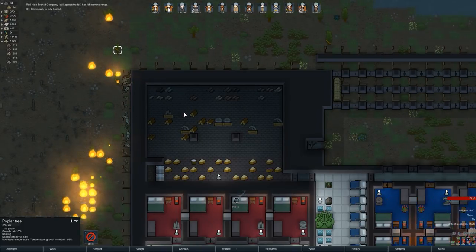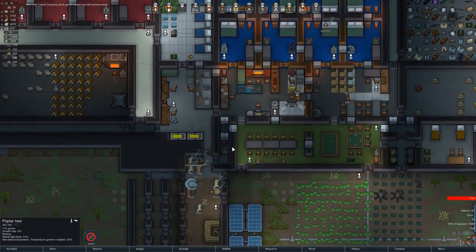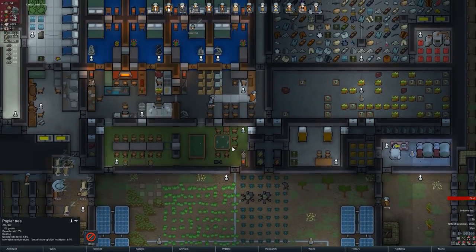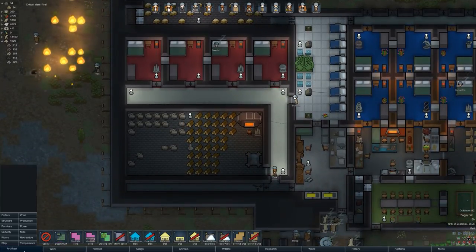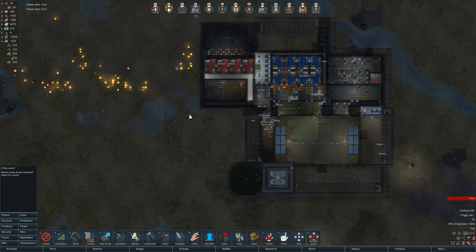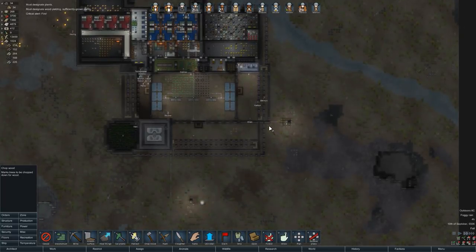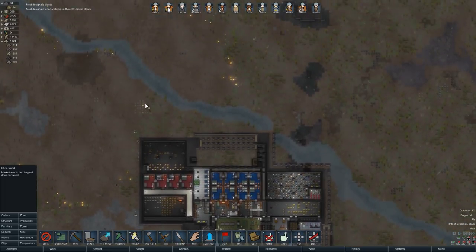The guys will be here soon. The bulk traders left comms range — damn it, missed my opportunity there. Fire's going to keep popping up. How are we doing for steel and wood? I should really set some more wood to be chopped. Chop wood — let's try and do like the whole of this area. Oh, here's the rain! That's good — that's just what we needed. Let's get some wood chopped, keep our stocks going.